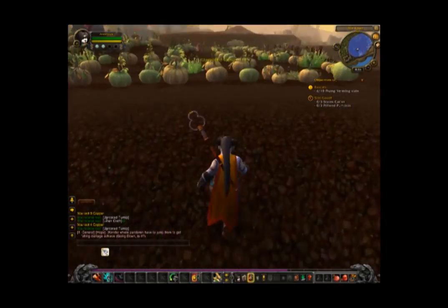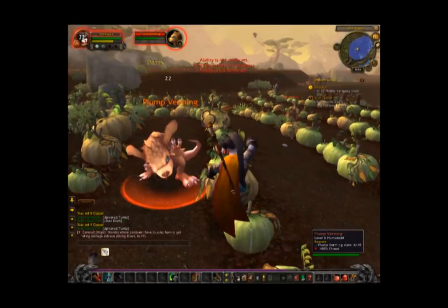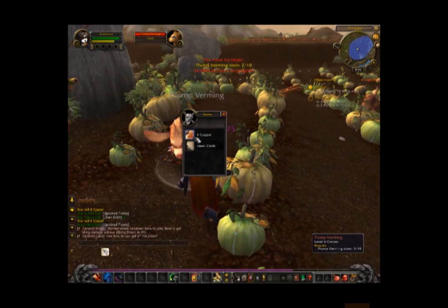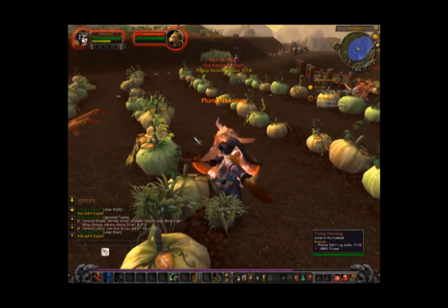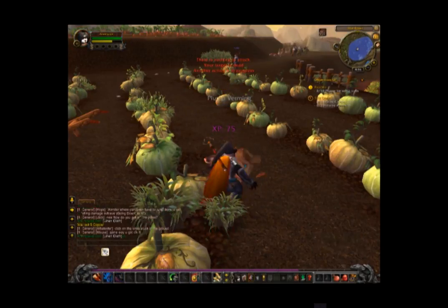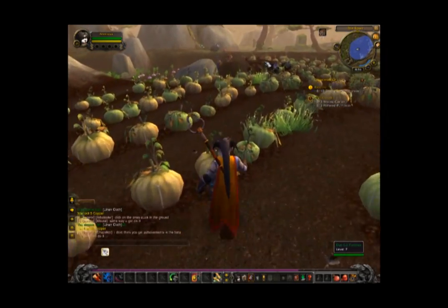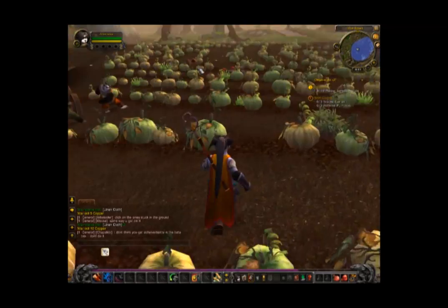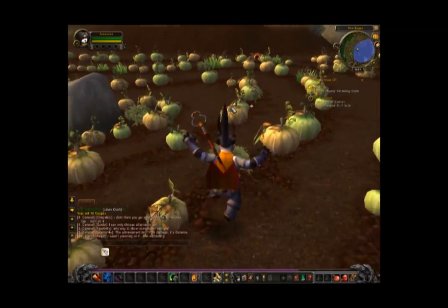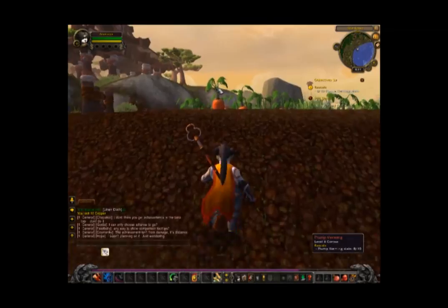I'm trying to use my Chi points more often — that'll be the efficient way. These pumpkins don't look ripe in the least. Green pumpkins are bad. Carrot breath — I should have let him do that attack so we could have seen it. Tiger strikes proc — increases my auto attack speed, that's nice. Now it's back to trying to find pumpkins. Don't see any sparklies anywhere. I see two pandas protecting a cart and a lot of dead rabbits.